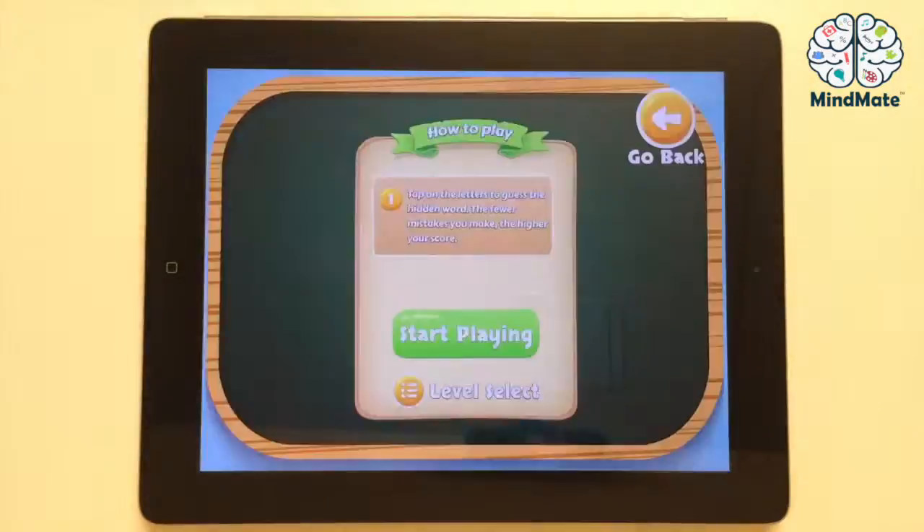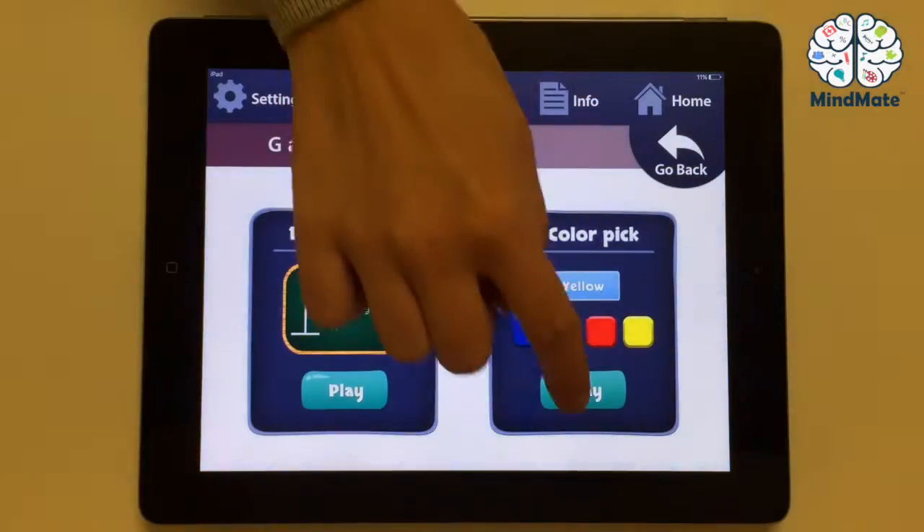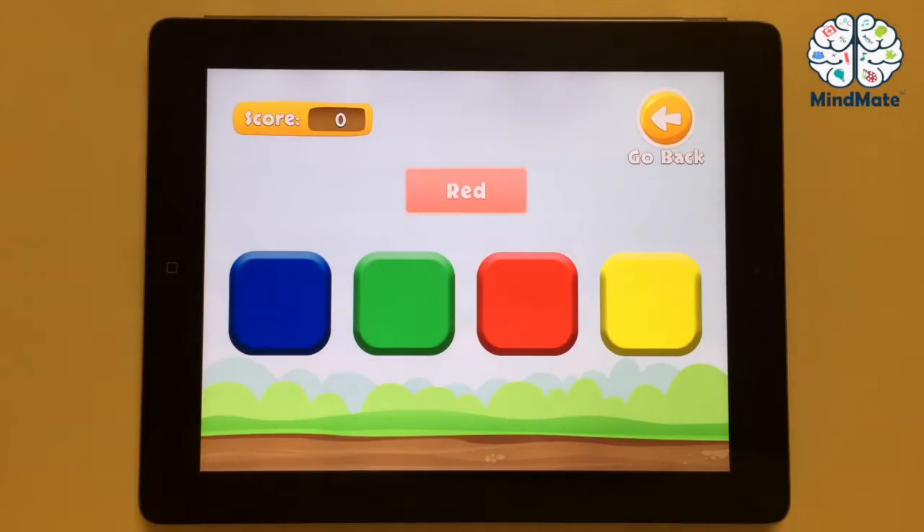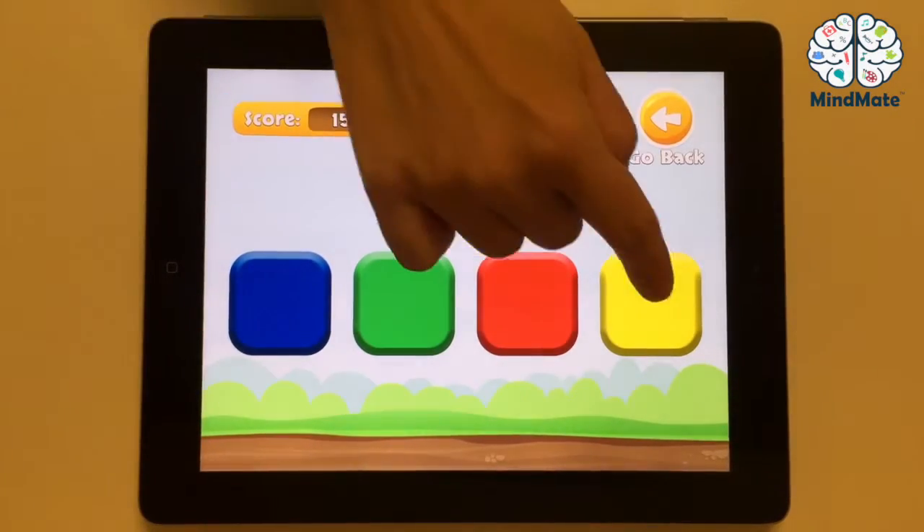Let's look at Color Pick. The goal of the game is to look at the text at the top and tap the color that refers to it. Don't get caught out though — always match the color to the word and not to the background color behind the word. The better you are, the higher your score.